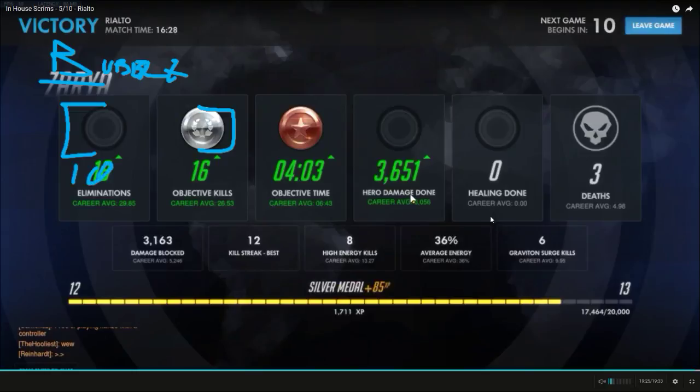Bubble management is pretty much all that Zarya is — they could rename her to Bubble Manager. The biggest things I want to reiterate: use personal bubbles for building charge, secondaries for keeping teammates alive. Personal bubble is on a 10-second cooldown, so by the time it's off cooldown you'll have lost 20 charge. Secondary is on 8 seconds, so you'll have lost 16 charge. In order to gain charge you have to beat those numbers. I usually aim for 40 in both — I'm disappointed if I don't get 40, but I don't count it as a wasted bubble unless I get less than 30.